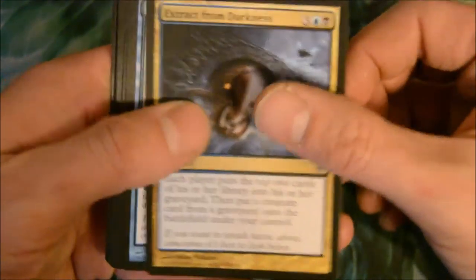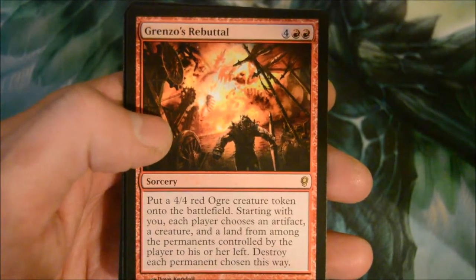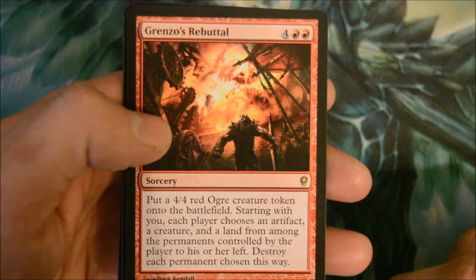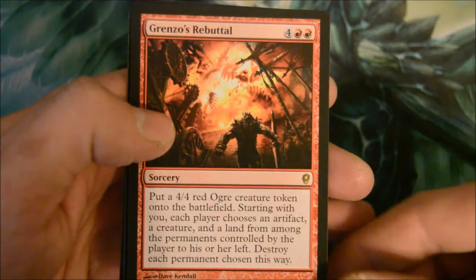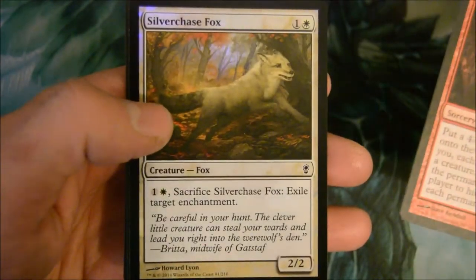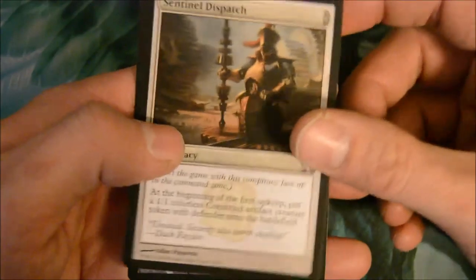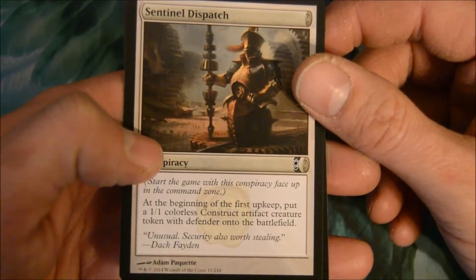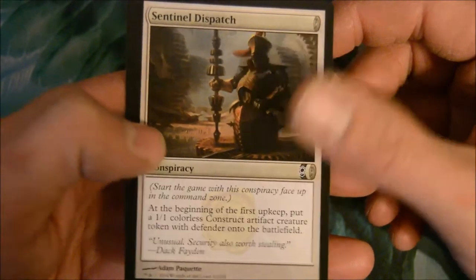Commons: Extract from Darkness, Jetti and Glass Kite, Galvanic Juggernaut. Our first rare is Grenzo's Rebuttal — a six-drop sorcery red. Put a 4/4 red creature onto the battlefield starting with you; each player chooses an artifact, creature, and land from permanents controlled by the player to his or her left to store. A foil Sour Fox, and then there are these Conspiracy cards pretty much like at the beginning of the first upkeep.